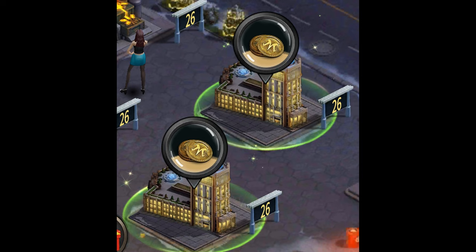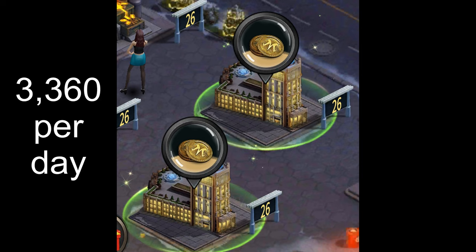The first one is from Hitman Hotels. If you have two Elite Six Hotels that are fully buffed 24/7, they'll produce 3,360 Hitman Coins every single day.